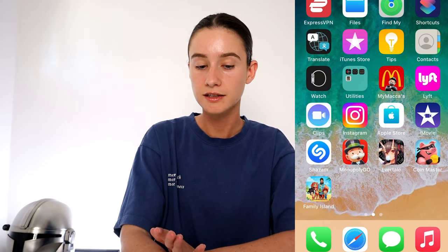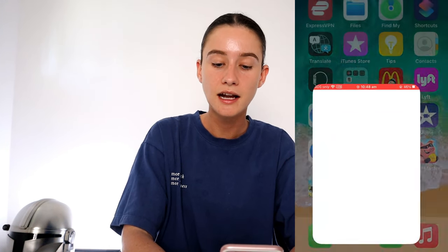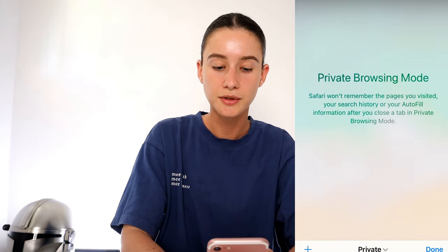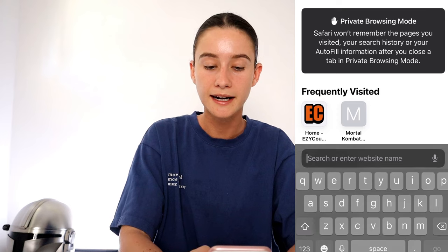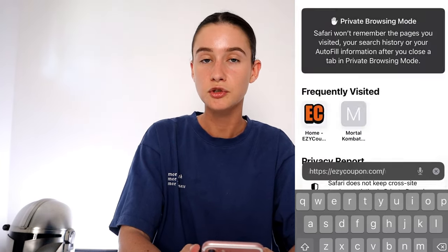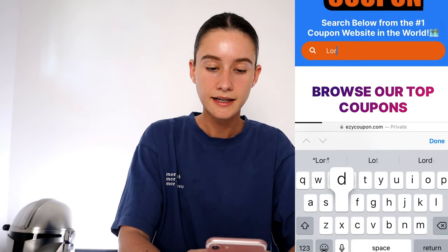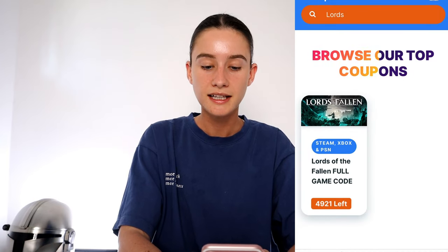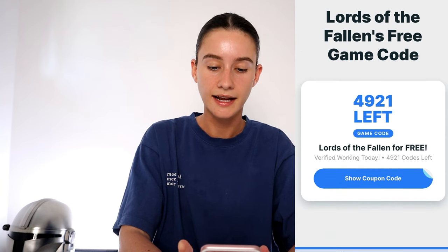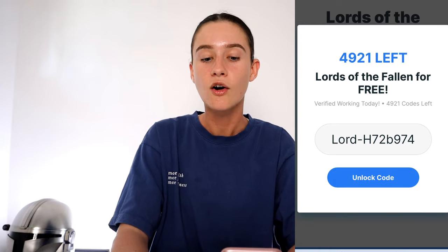Once you've completed all those steps — that's the main step, so if you don't complete them correctly you won't get your game code — go back to the search engine, close the page, and start fresh. Press plus, type in the URL again: E-Z-Y-C-O-U-P-O-N dot com, and press go. It'll take you straight back to the Easy Coupons website. Go back to the search bar, type in Lords of the Fallen again, click on it, scroll down, and the game code is still there. Press 'show coupon code' again and, if you've done everything correctly, you should now have a full new game code to redeem on any of the platforms.